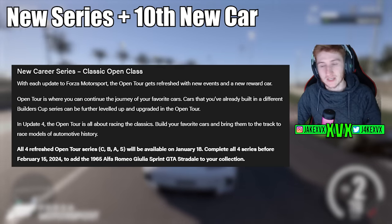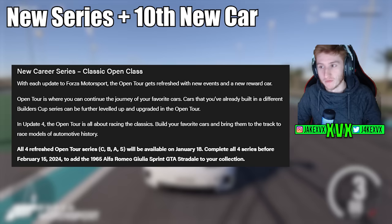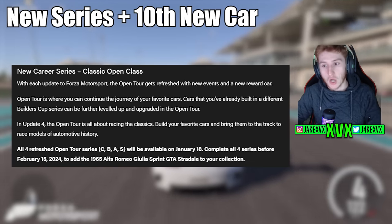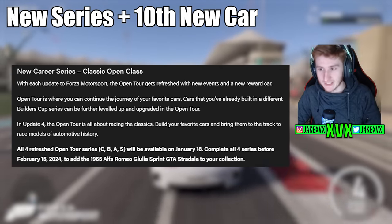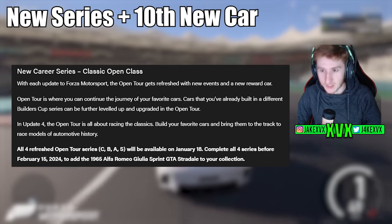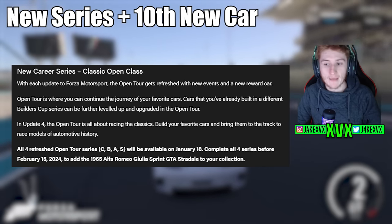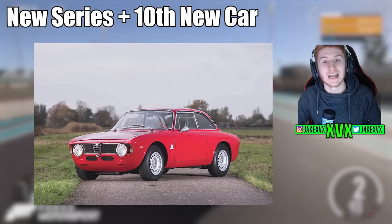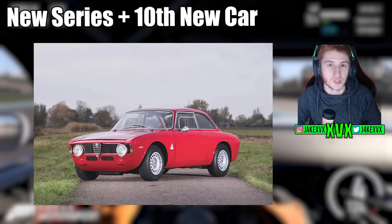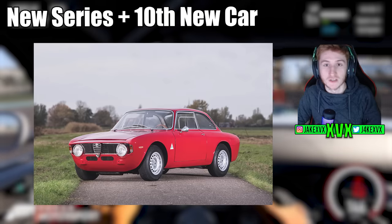There's one more car to go — it's in the other new career series: Classic Open Class. With each update to Forza Motorsport the Open Tour gets refreshed with new events and a new reward car. In Update 4, this Open Tour is all about racing the classics — build your favourite cars and bring them to the track. If you complete all of them, you'll get the tenth new car: the 1965 Alfa Romeo Giulia Sprint GTA Stradale.